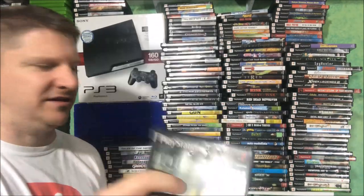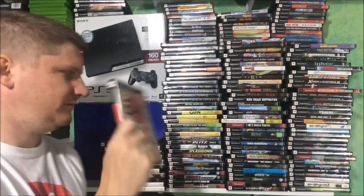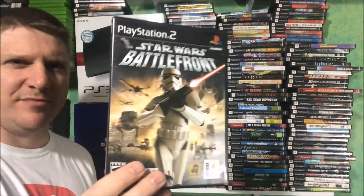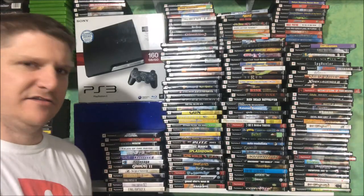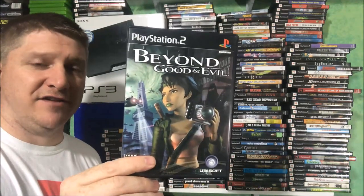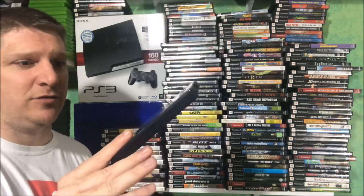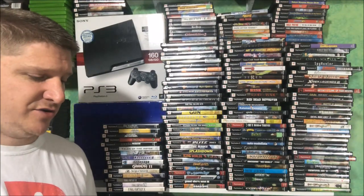Aliens vs. Predator Extinction — love Aliens vs. Predator. Okami — great game. Star Wars Battlefront 1 and Star Wars Battlefront 2 — gotta have those in your collection, the Battlefront games are awesome. Beyond Good and Evil — if you don't have this, go get this right now while it's still relatively cheap. When the sequel comes out I'm sure this game will go up in price. It came out on GameCube and Xbox too so you have your choice of console.